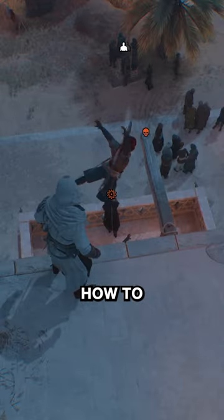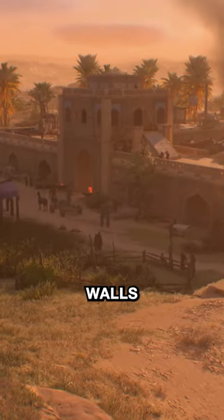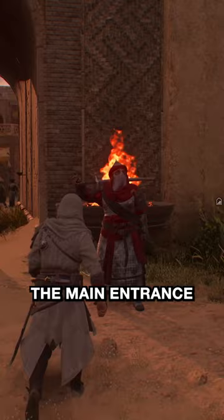This is Alhul, and he's a bad guy, so I'm gonna show you how to take him out. Not like that, bro. His hideout is surrounded by large walls, and his guards cover the main entrance.